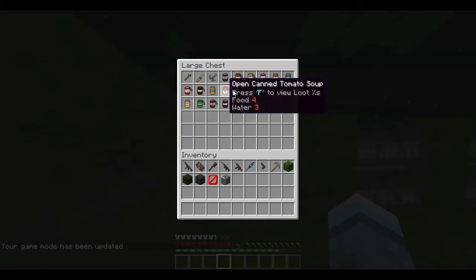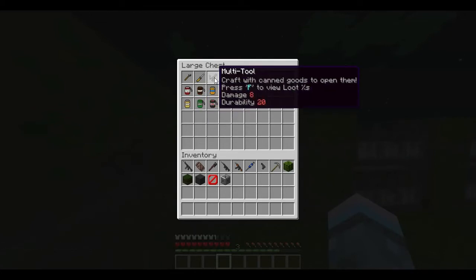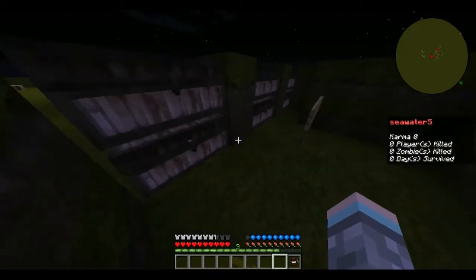This is canned goods. Here are the stats of all the cans and what you can get from them. There are three things you can use to open cans. If you want dog food really bad and you're starving, boom — there you go.